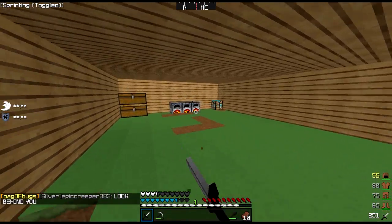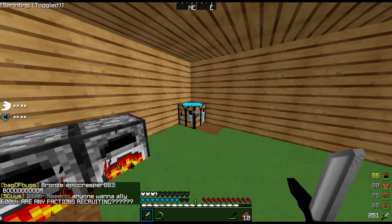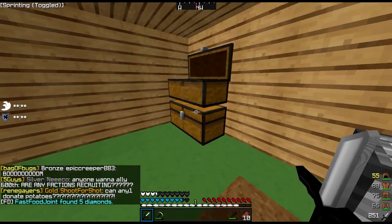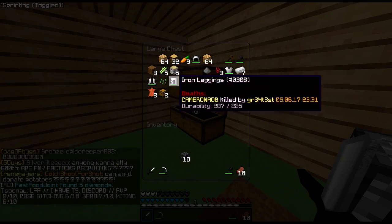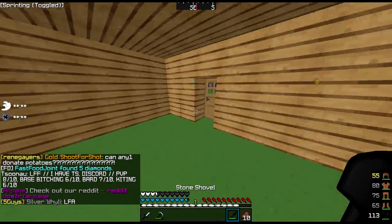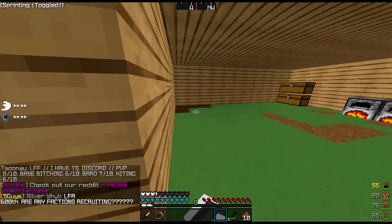So we have our base here. I just went down here to get some cobblestone for some furnaces. As you can see, we are smelting steak here — we have about a stack. We have all of our stuff in this chest over here. I have the iron set, so what we need to do right now is I think dig out a room downstairs for the farm.